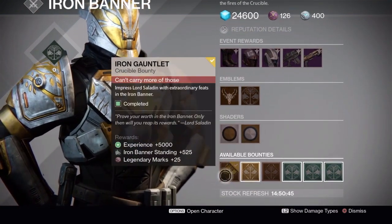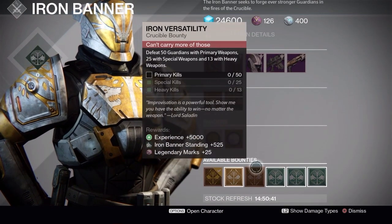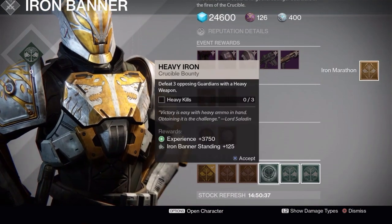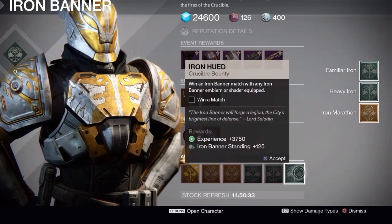You have your different shaders and emblems — I'm still rocking all my year one stuff. And then there are your bounties. The brown and gold bounties are your weekly ones and they give you significantly more experience, but they take a little bit longer to do. Your green ones are more your daily bounties.